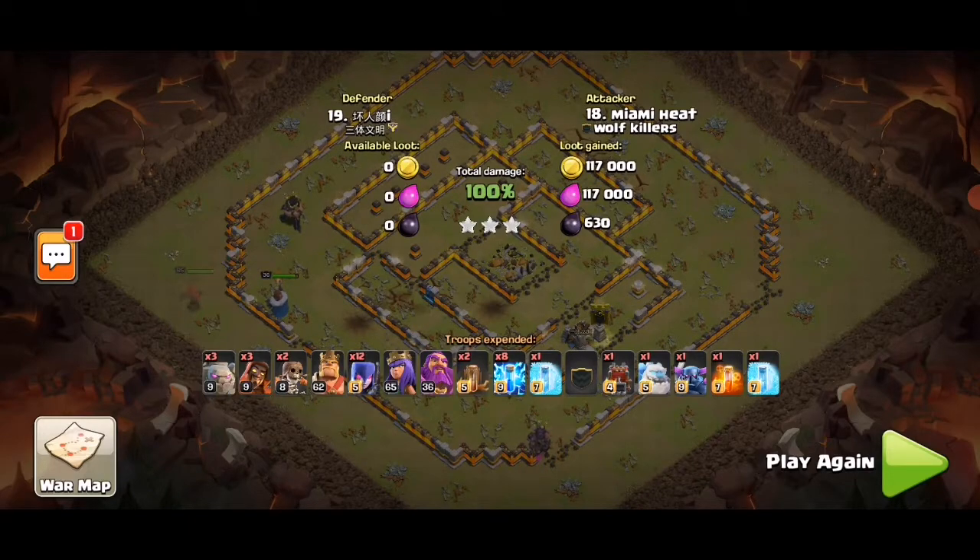So yeah, it'll make it a 3-star. Number 1: Zap Quake taking out 2 Multi Infernos. Number 2: pushing your main army from 4-5 o'clock into the base, using Warden ability and spells where needed, and having enough cleanup troops. That's how it's a 3-star.